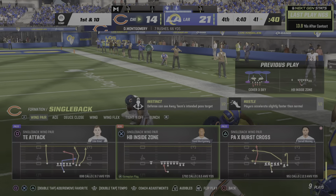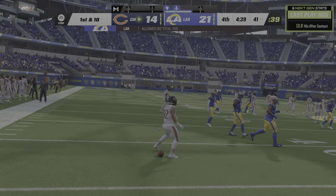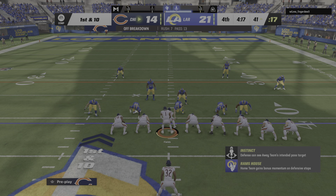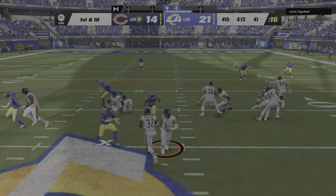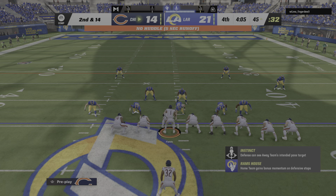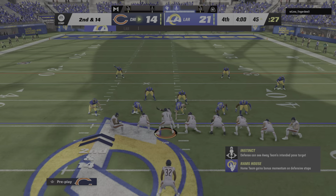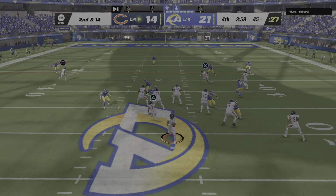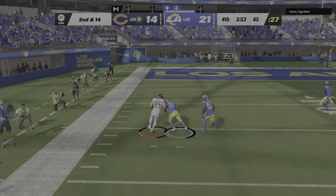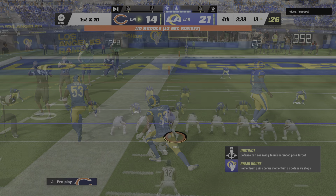He'll have it past midfield almost to the 40 before being taken down — rips off 32 on that one. It's a first down. They'll try to go middle with Montgomery — forget about finding a lane, he barely had time to look up before he was planted in the backfield. A play fake now — downfield to throw — and he'll get this complete downfield, all the way inside the 15 before they drop him.